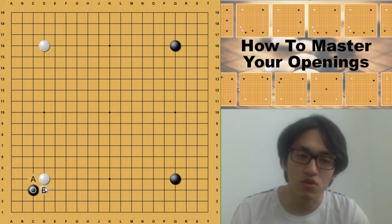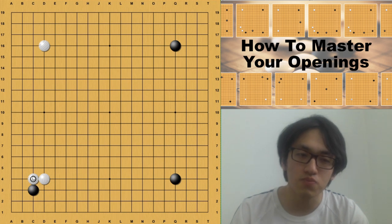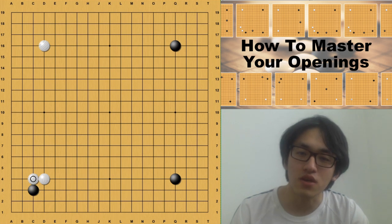After this 3-3 invasion, white has two choices. Of course you will need to block, and we ignore the very extreme cases like the mirror game. First, white is going to block from one direction — this is the traditional way. We know that we need to block from the side where we have stones. In this case, white has the top left corner as a supporting stone, so we block from this side.